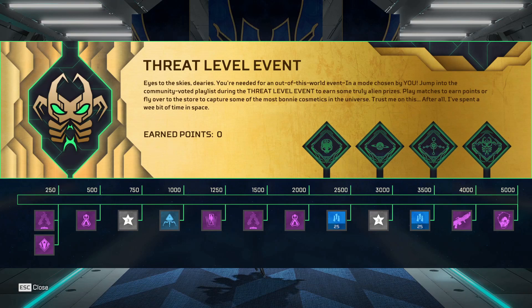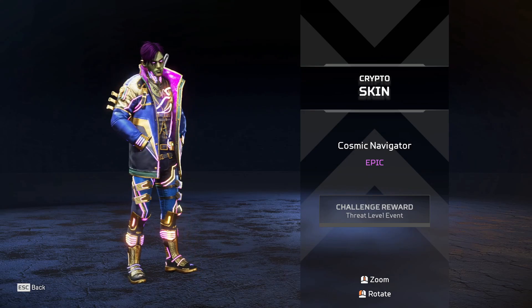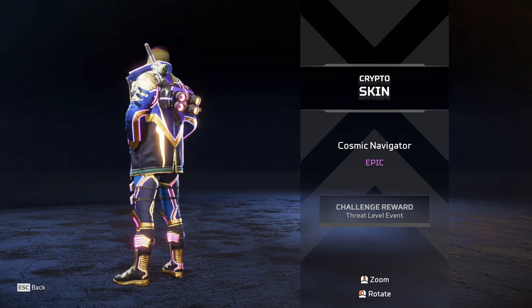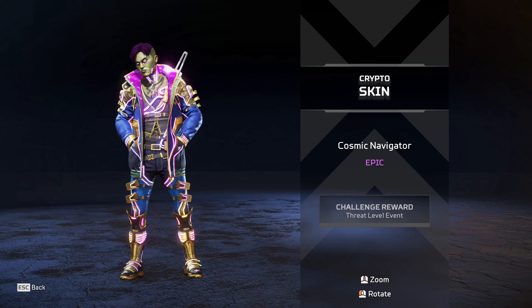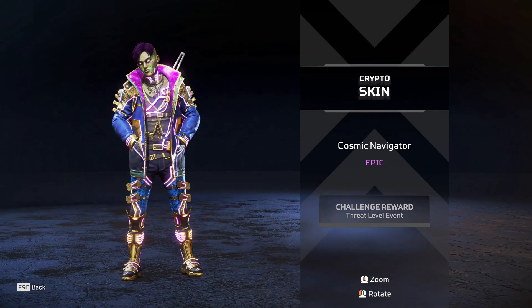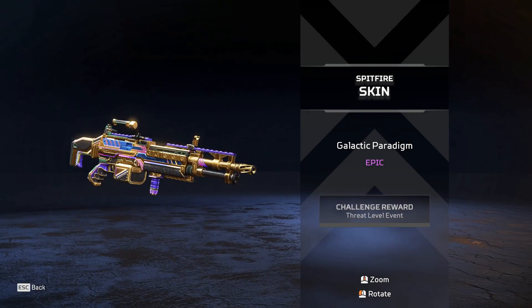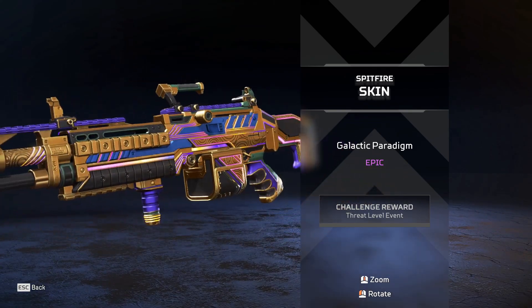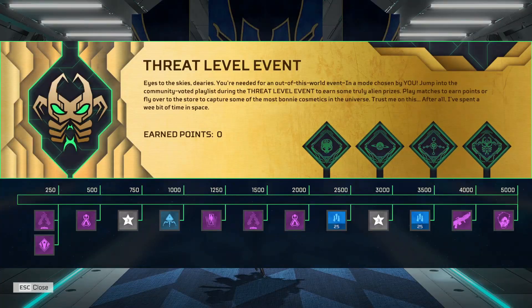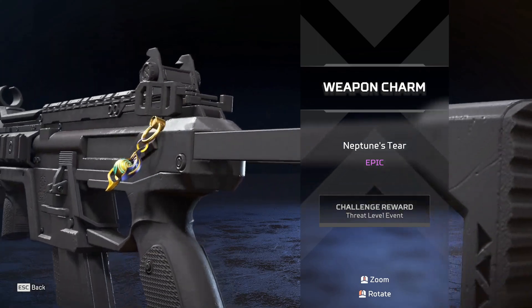There is a tracker - if you complete it you get an epic Crypto skin, which is cool with all the gold and stuff. But if they were going to just make this a store event they could have just put this in the store. There's also a Spitfire skin - I like the gold and purple. I like the look of these skins; the theme is really nice. I just wish some of them were a little bit different because they all have pretty much the same color scheme and kind of look similar.